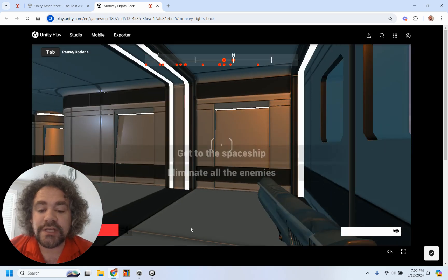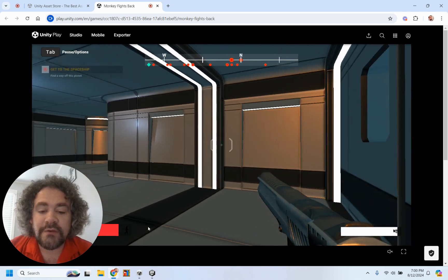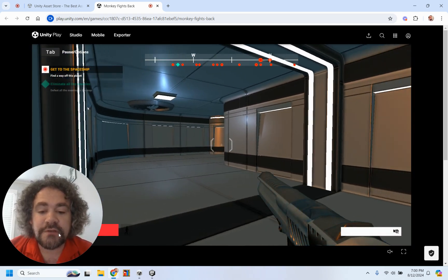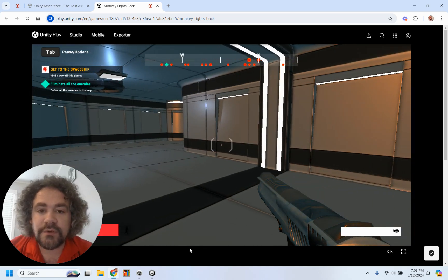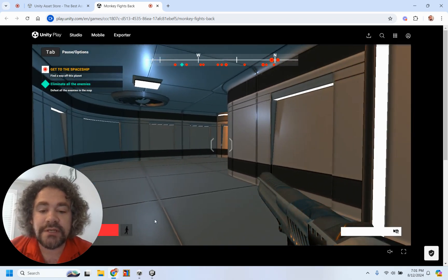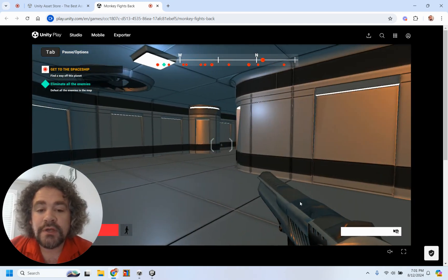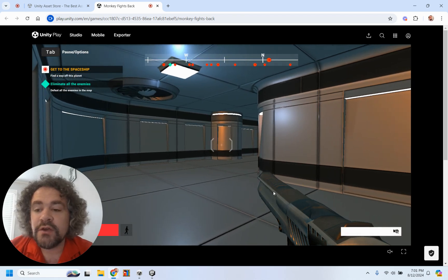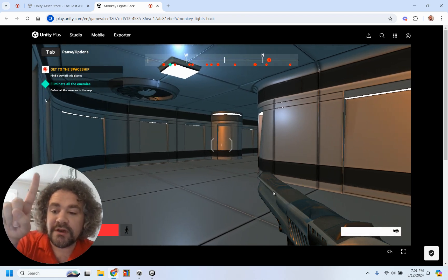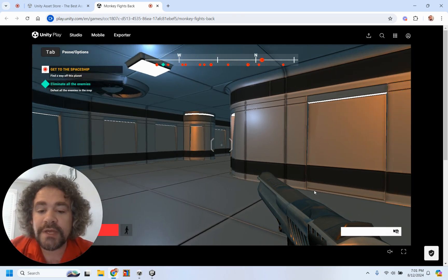So let's go ahead and take a look at it. I did turn the sound off so that you wouldn't be distracted while I was playing. First off, you're going to notice the set looks a little different than it did in the original game. That's because I downloaded this building from the asset store. You can see the red dots up there, which show enemies. In the top left corner, there are two objectives: one that says 'get to the spaceship' and the other says 'eliminate all the enemies.'